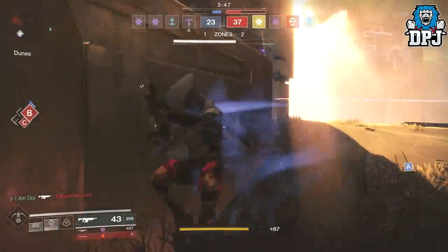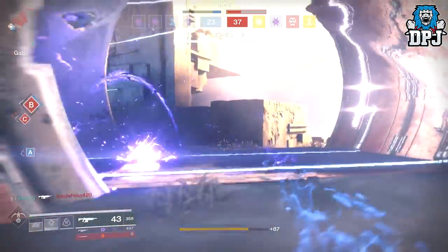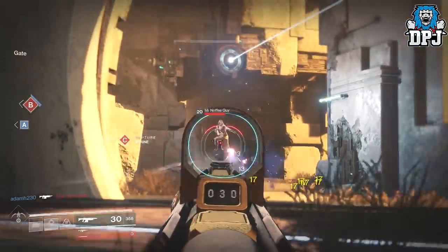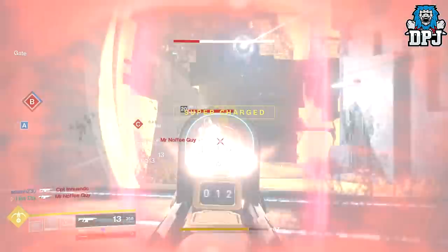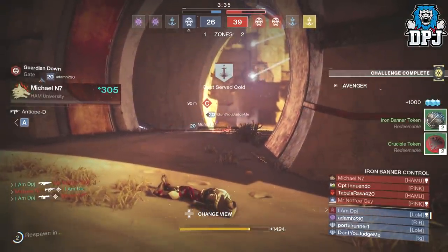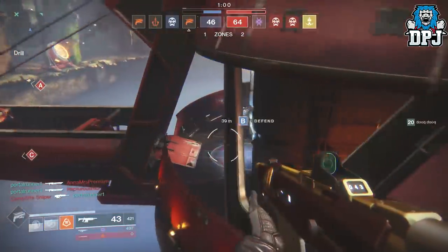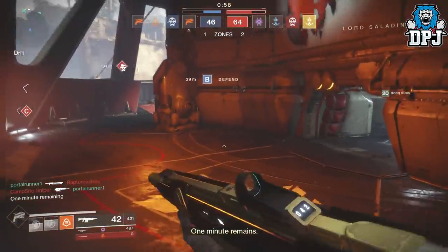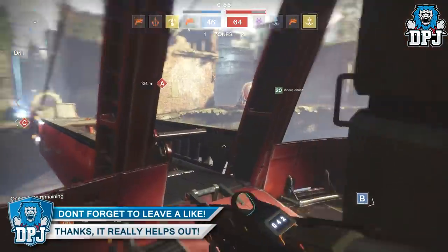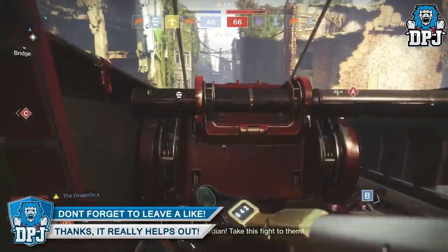So the Forward Path — only obtainable via the Iron Banner. I gave it a go, and to be honest, threw it away people. I understood what people meant by saying it's a shredding machine — it actually seriously is. Its fast fire rate means it's super great at close range, it's got great stability and easily controllable recoil that makes it great for mid-range battles, and overall I was seriously surprised with this weapon.